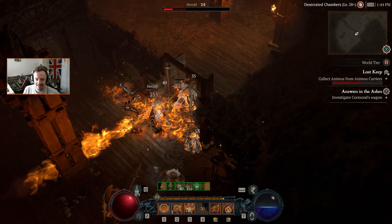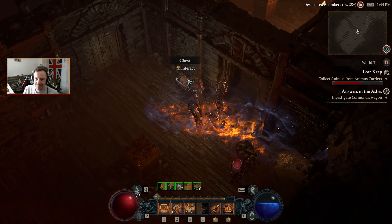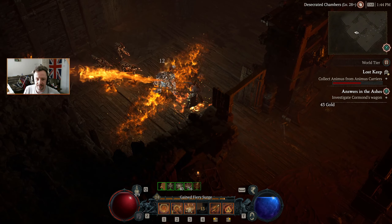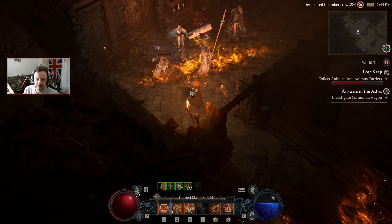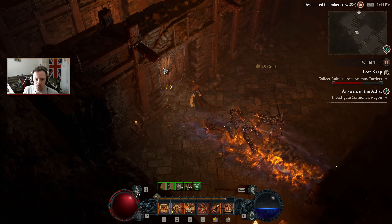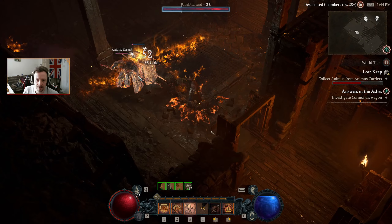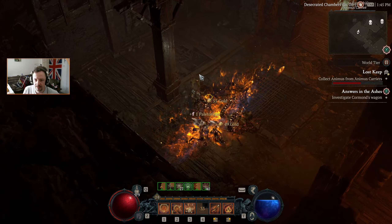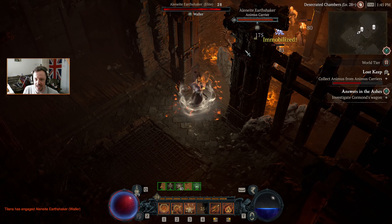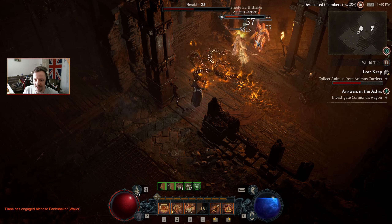I'm impressed that knight managed to get his shield up — I thought he was dead. More than just your regular dead — I thought there was no way he was going to last more than a second. More animus carriers up around the corner. If you want to stop yourself on the other side and trap yourself in fire, you go right ahead.